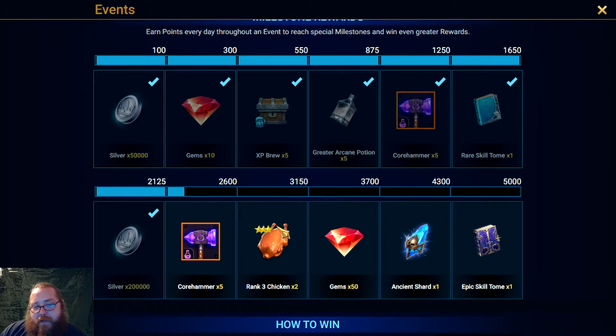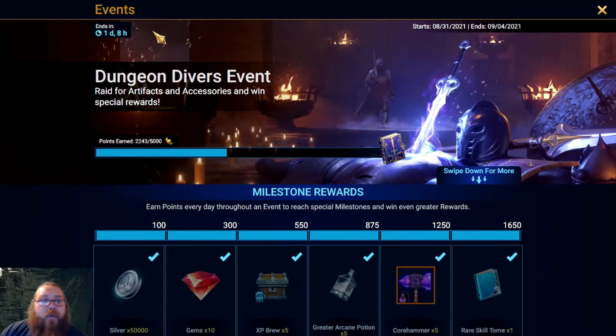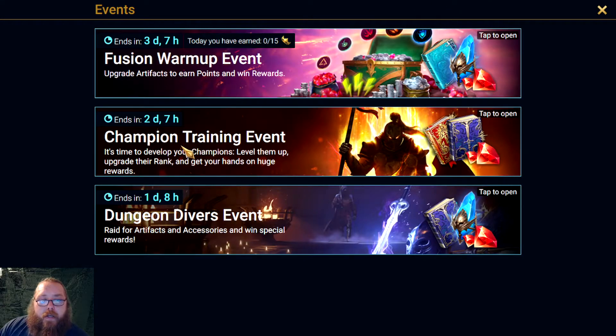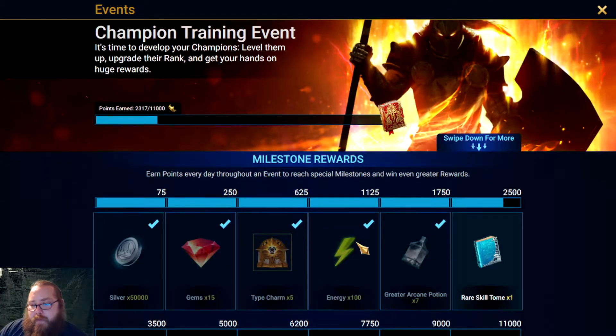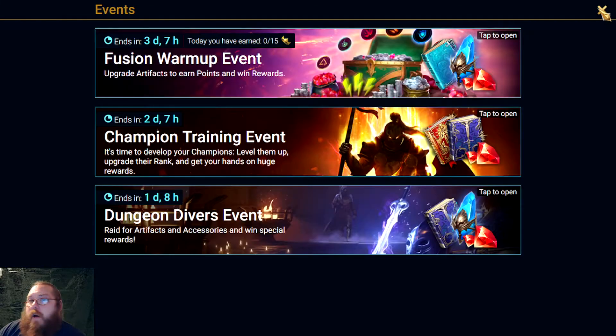These chickens are going to be awesome. The gem shards are all good too — I'm hoping to actually max this event, but I'm really going to have to get on it because time crunch is real. Champion training event — I'm doing all right, plugging along. I don't know where I'll end up but I'm tracking around 35 between those two milestones.